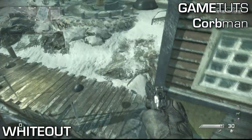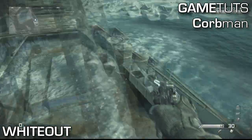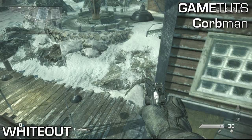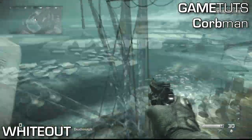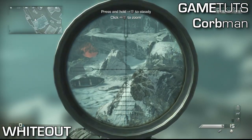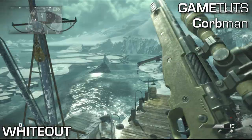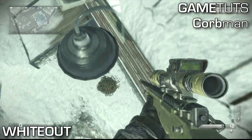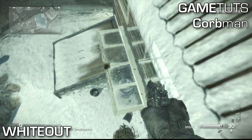No one gets it on the first try unless you're just that good at jumping, but just jump from here to here. At this point on Whiteout, go to the boat that's in the dock right here. From here you can see all around the map — it's awesome, it's a great place to snipe. It's not that hard to get up here. I hope you all enjoyed this video, please like and subscribe, thank you, see y'all next time, peace.